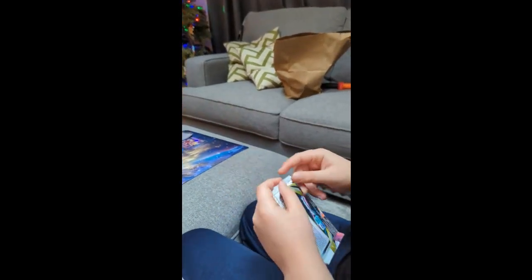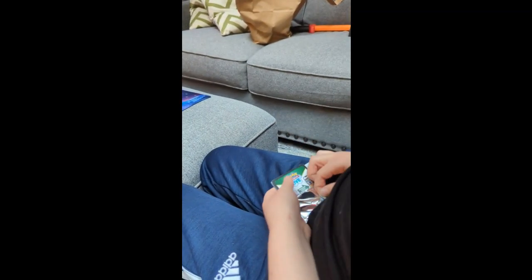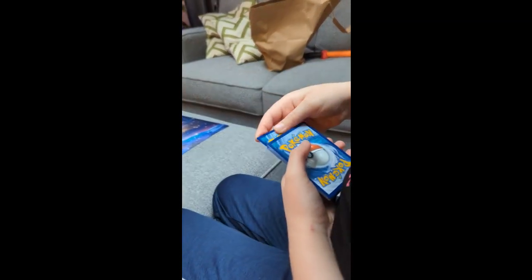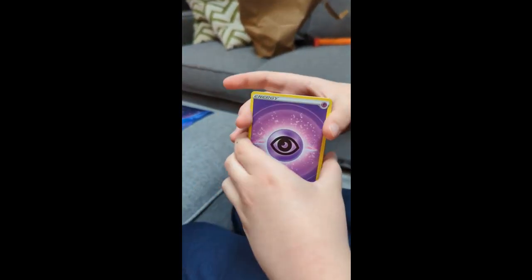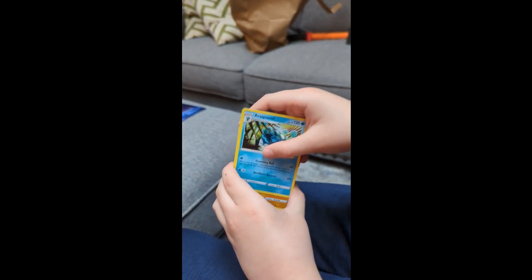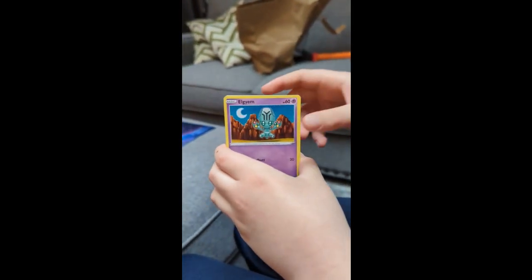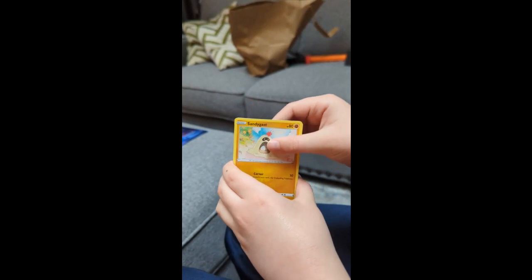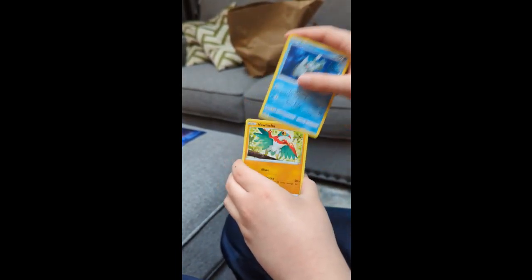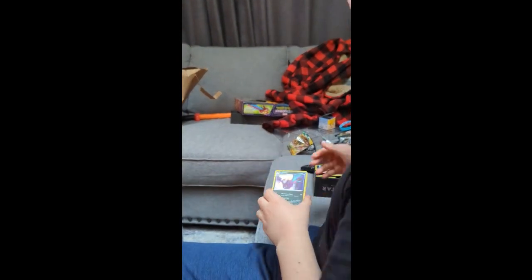We have two packs left — we have one pack left. Black Outline! Yay! Black Outline. Energy card. Eroquanid. Stonjourner. Ferrothorn. LGM. Fungus. Sandygast. Relicanth. Halucha. Haunchcrow. And a double hollow — Crowbats. Maybe not too bad. But we only have one pack left.